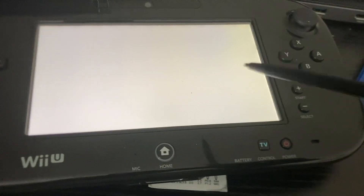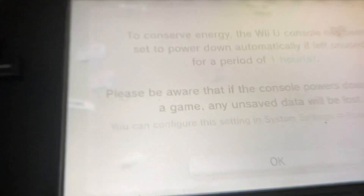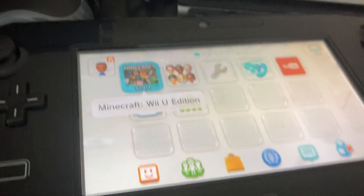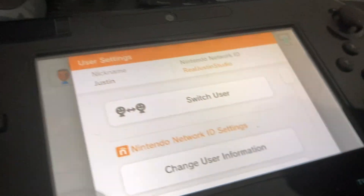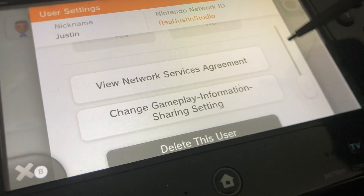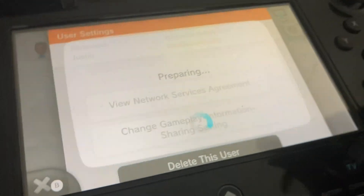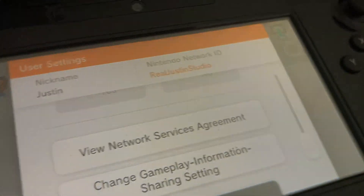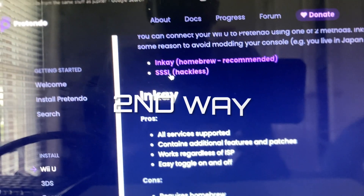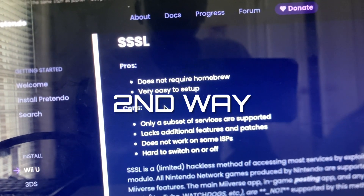That's me right there. Okay, now let's double check — I'm going to go to Viewing Network Services Agreement. And yep, it shows Pretendo. So you're confirmed on Pretendo.